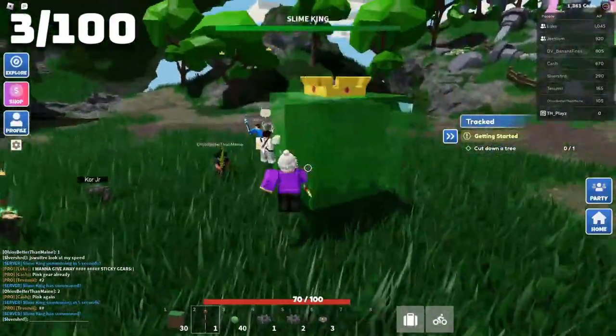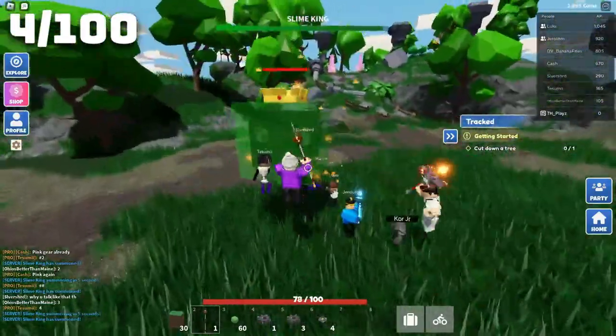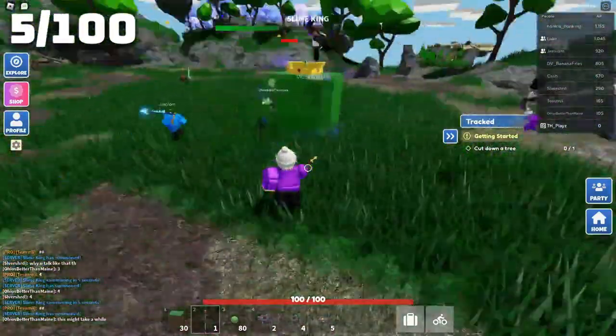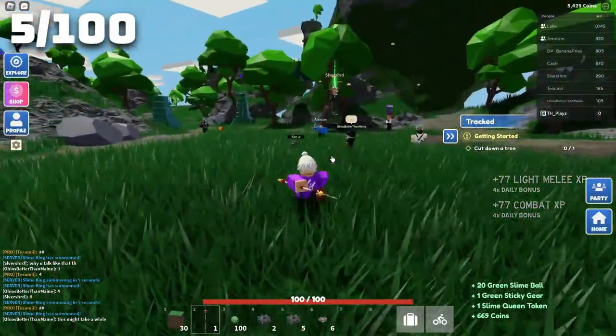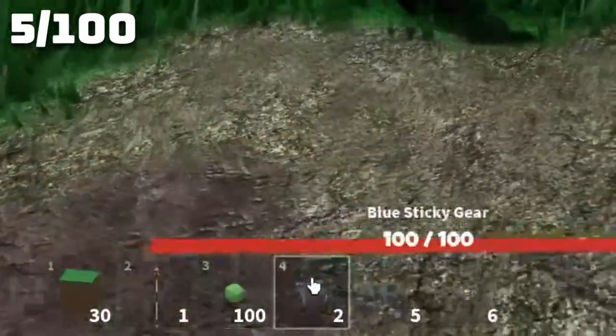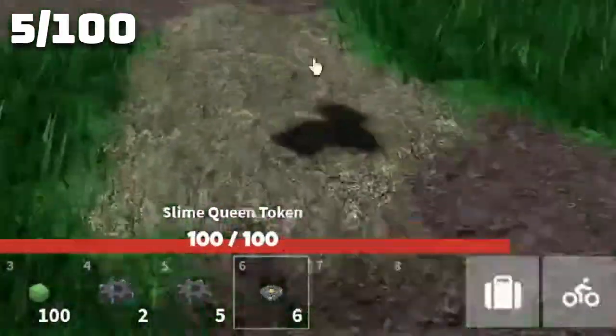Now we're in our third boss. That's the third boss down, and the fourth boss has spawned. This is the official fifth boss. We have gone ahead and killed five slime king bosses. I have a hundred green sticky gears, two blue sticky gears, five green sticky gears, and six slime queen tokens.